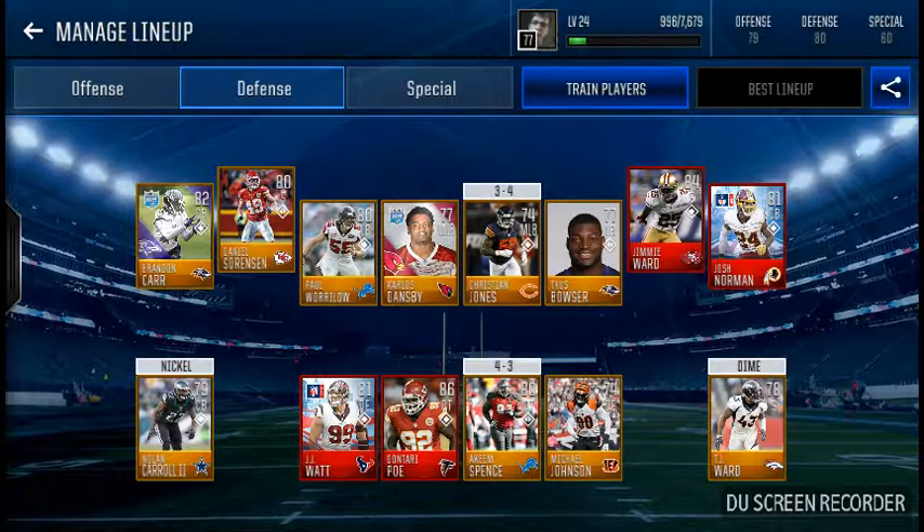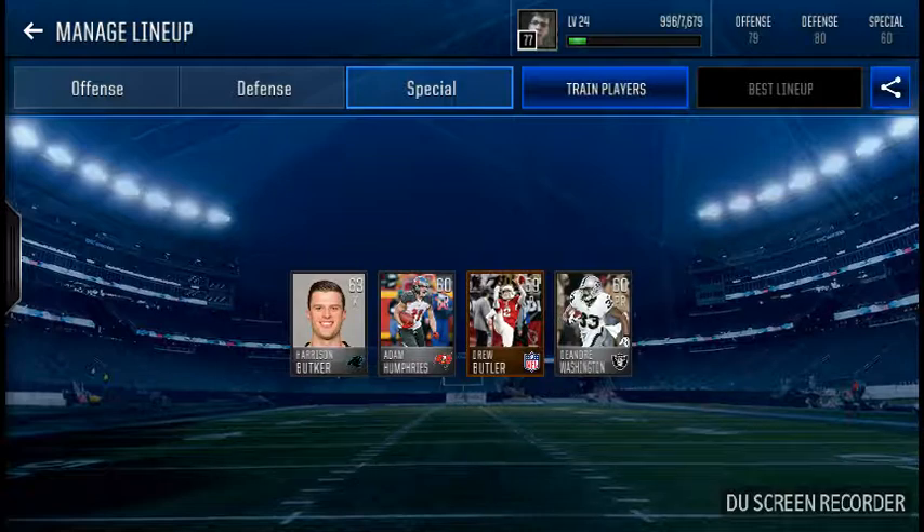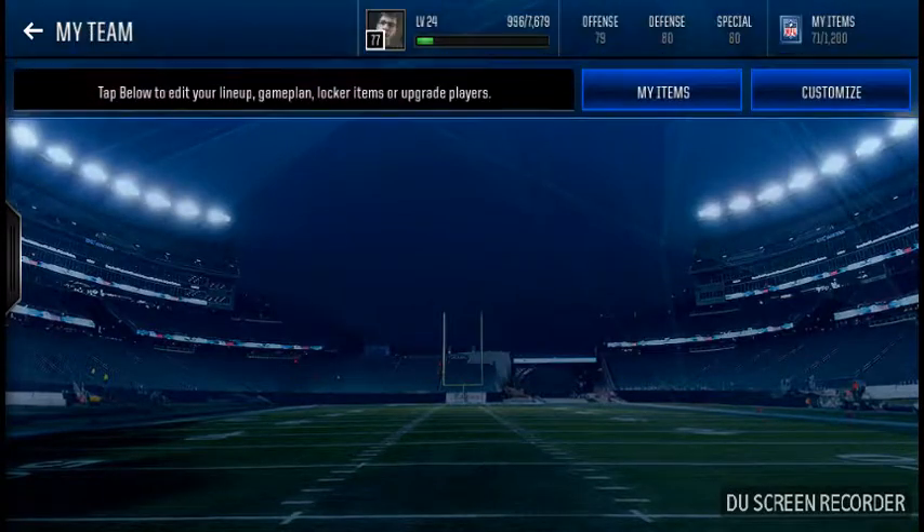I have Paul Whirlow, Carlis Dansby, Christian Jones, and Tyrus Browser as my linebacker core — they're not the greatest but not the worst. For special teams I have DeAndre Washington, Drew Butler, Adam Humphreys, and Harrison Buckner. That's my team.